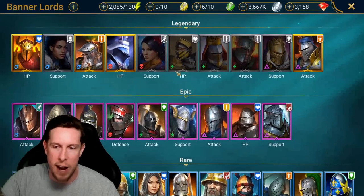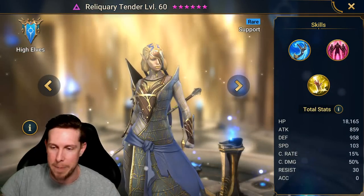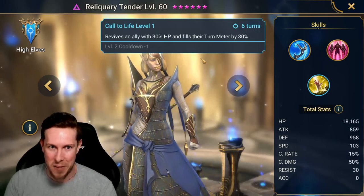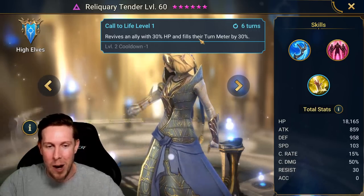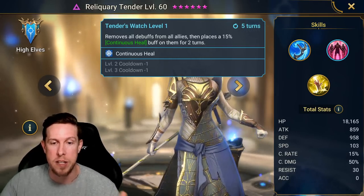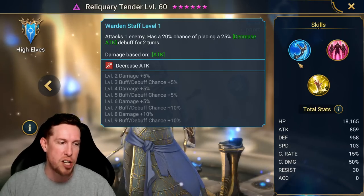Relicry Tender is another one. She is a rare, albeit rare void champion, and she is a very miniature version of Raglan. She has a revive — revives an ally with 30% HP and fills her turn meter by 30% on a five-turn cooldown. The difference between Relicry Tender and Raglan is pretty dramatic, but you can see the same revival ability on her A3, just much more watered down. Her A2 removes all debuffs from all allies and places a continuous heal on them for two turns — so a cleanser plus a heal. And on the A1, attacks one enemy with a decreased attack chance as well.